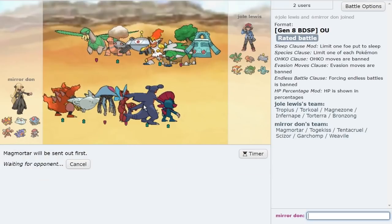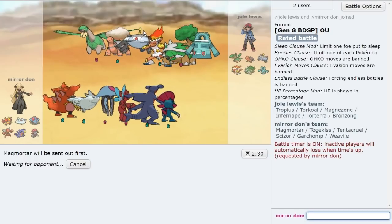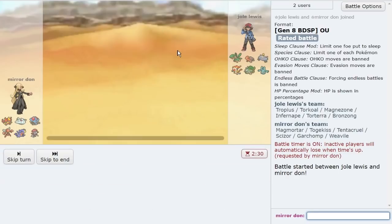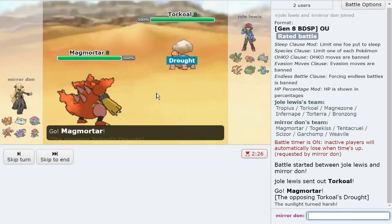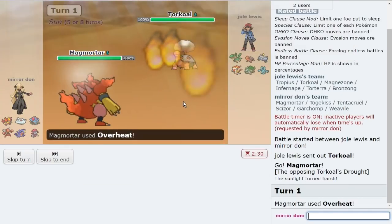I saw Sun and I was like — yes! It's time. Give me food. No thinking, just click Overheat. It's Specs, it's in the Sun. They do have Torterra which is a threat — I'm sure it still has Dragon Dance, but... Only 94%? Come on man. That's fine though. You're gonna take like 60% from this.